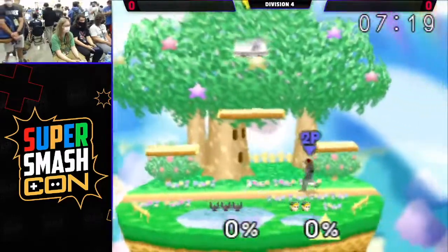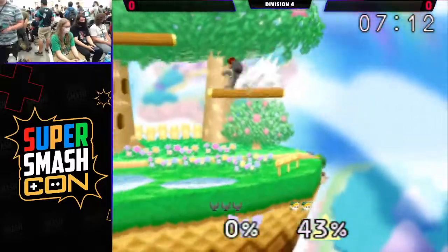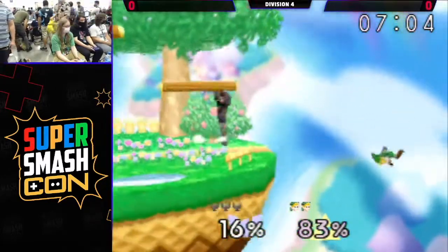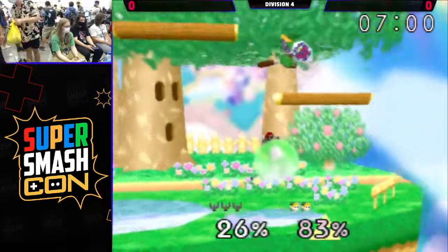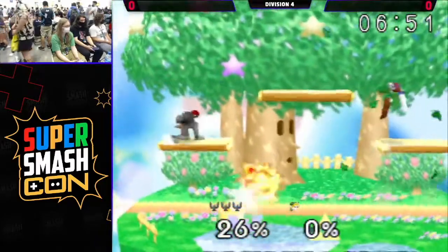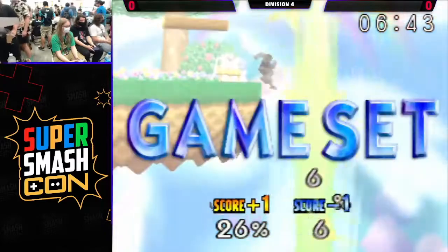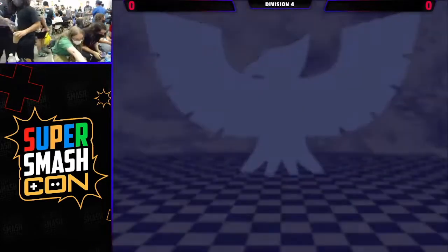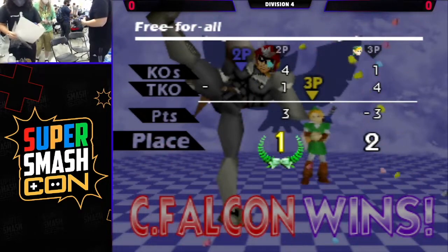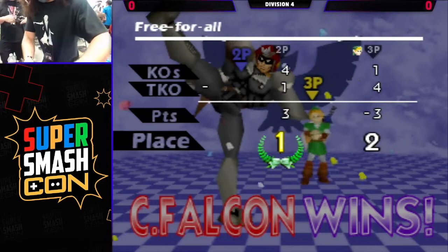He decided that's enough style for one game. Going for a descending nair nowhere near the platform — not the best tech chase option. Link's landing lag there: you hit Falcon, Falcon techs in place, and he's still ready. This guy going for the falling dair stage spike attempt — not going to work out. Getting that downer: if Link is recovering in a predictable way, it's a lot easier to position yourself. Stand over them, aim down, and press A. Yeah, it's a quick 2-0. Looks like we got Falcon pressing some A, some B, moving the stick, jumping — very tough for Link to accommodate all of that while still executing his own game plan and perhaps emerging victorious in the match.